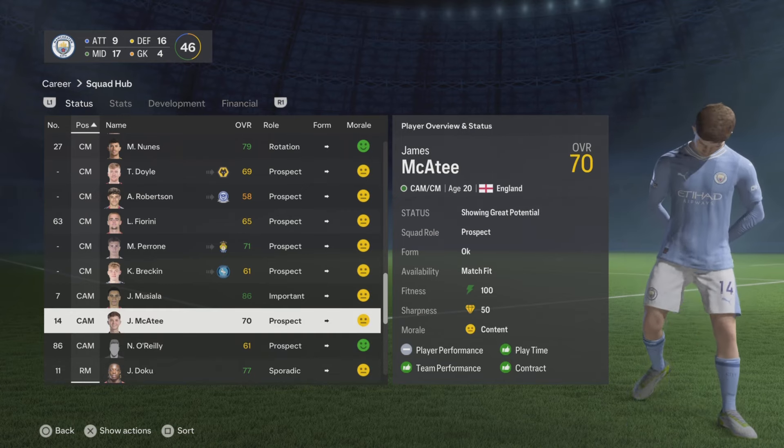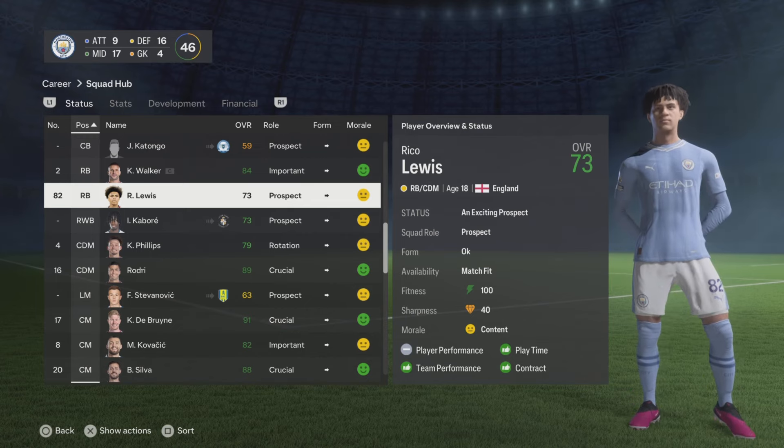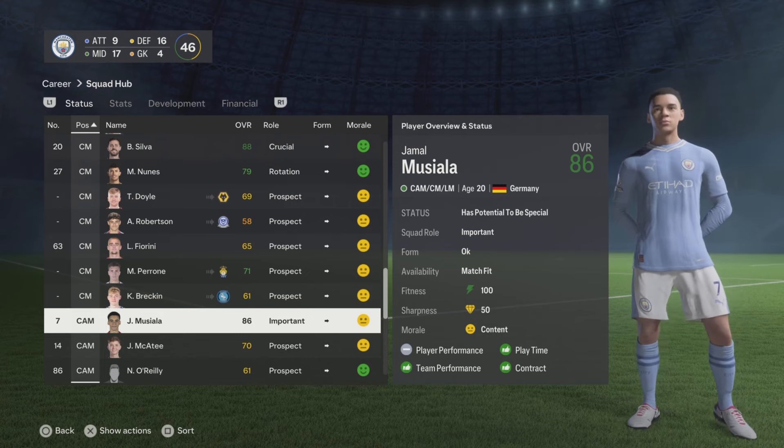If it says 'showing great potential' then their potential is between 81 and 85. If it says 'an exciting prospect' then their potential is between 86 and 90, and if it says 'has potential to be special' then it's 91 or above.